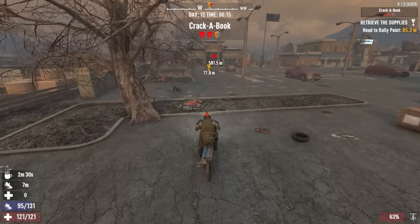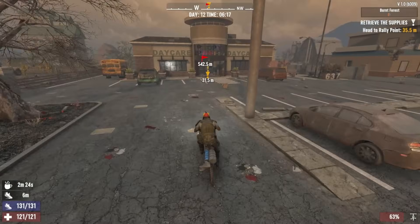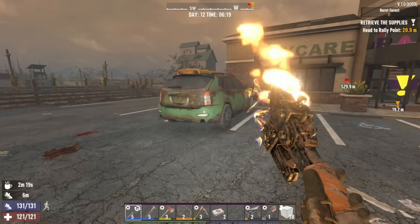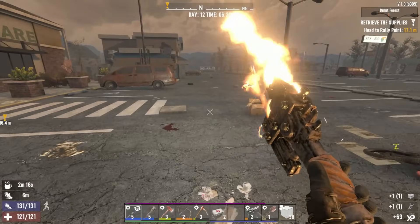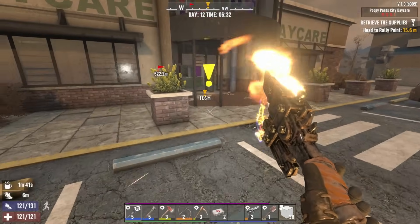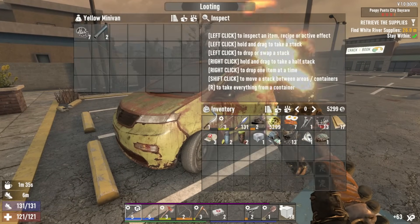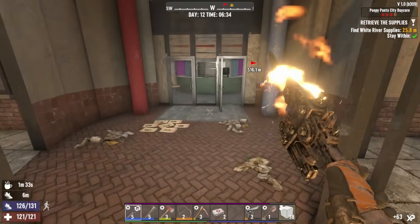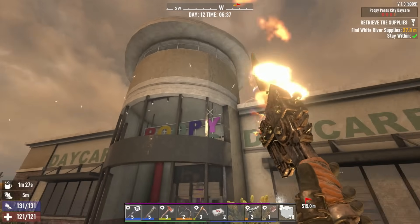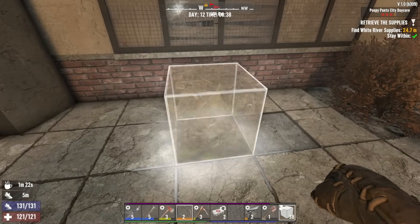There it is - the Poopy Pants Daycare. There's my storage crate outside of Crack a Book - I'll loot the vehicles here and then launch this quest. Alright - nothing really special in those vehicles but always worth a quick check. We're gonna walk through the front door here. It looks like it's 23 meters away and it's on the roof - probably in that little area there. Let's go straight up.